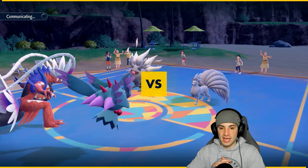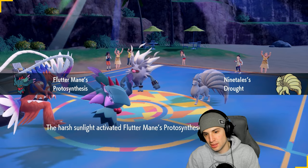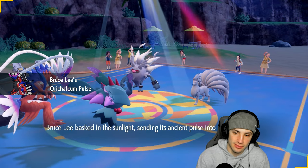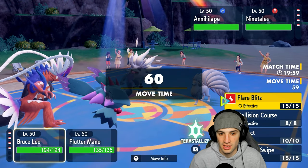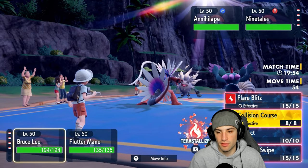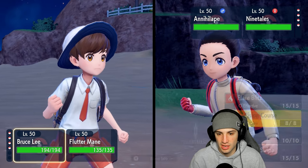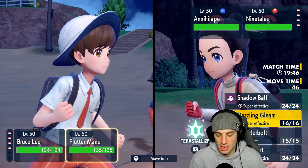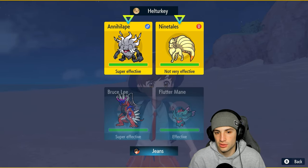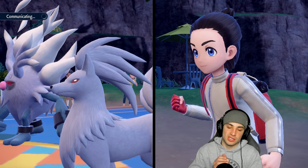From here I could Terastallize, but I think I'll just go Collision Course. Fairy moves are out so Terastallizing to Fire could be good, but I'm going to Terastallize Fluttermane and go for Dazzling Gleam — I think that's our best bet with all this damage output. They're probably going to Terastallize as well. If they don't Terastallize Annihilape it's gone, which I'm hoping — then we don't have to worry about that Defiant ability.